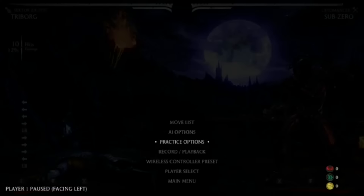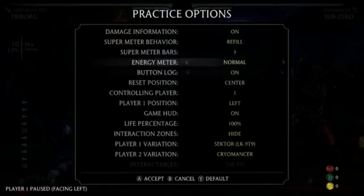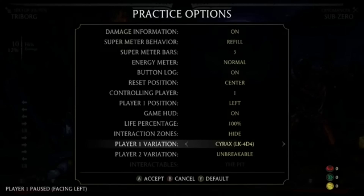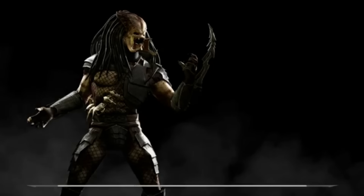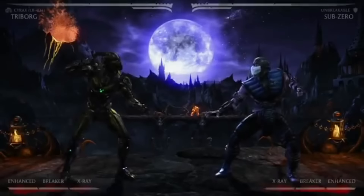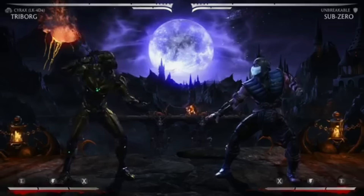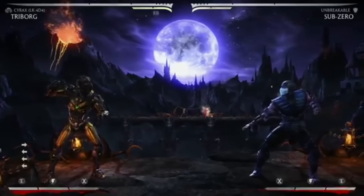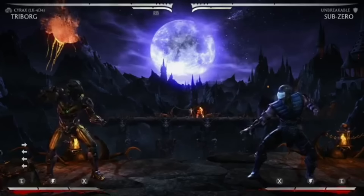You'll notice right off the bat he's yellow, which is a really good visual indicator of which variation we're in. Coming back, of course, are his bombs. Now — break their hearts — they're low now, guys. They are no longer unblockable.